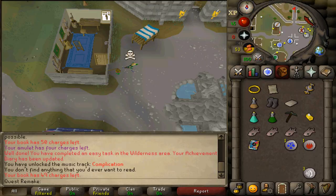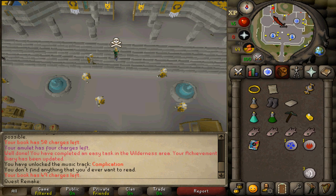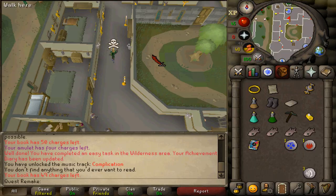After speaking to Zaff, run back to Surok Magis to initiate the instant boss fight. If you are worried about fighting a combat level 47 enemy, be sure to bank and get some decent food, armor, weapon, and potions — though he isn't really that difficult to defeat.